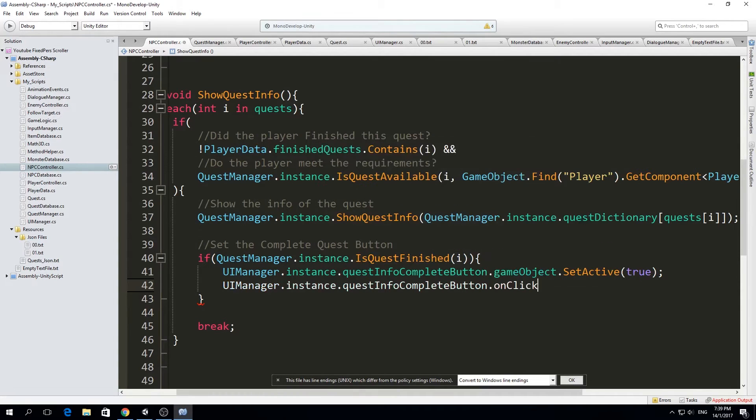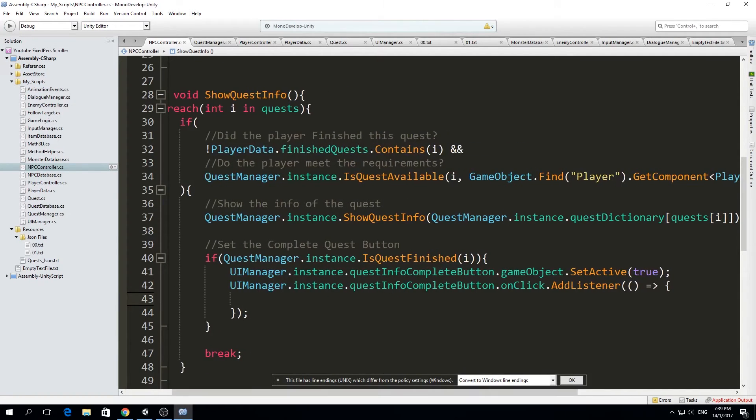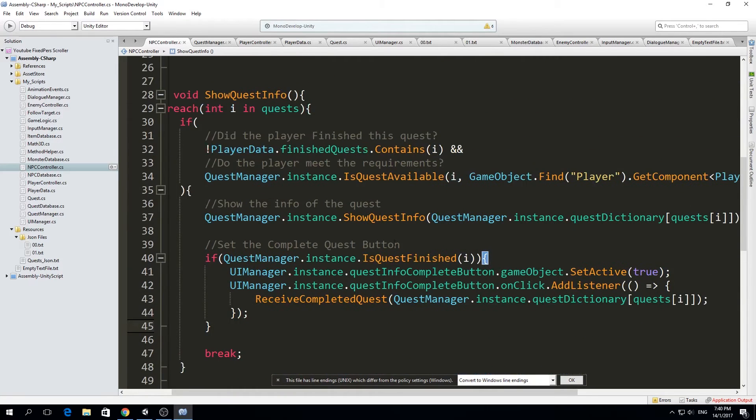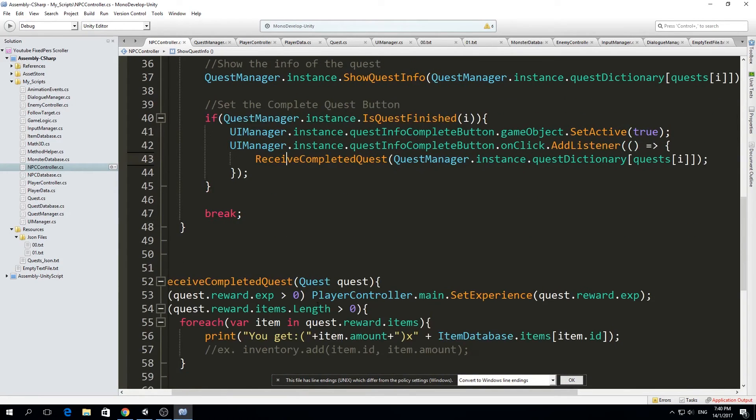We get the button from uiManager.instance, and on onClick we call AddListener. We add an action that calls ReceiveCompletedQuest, passing the quest from questManager.instance.questDictionary with the quest id — just like before when we show the quest info. So now we receive the quest and should get the reward. Let's go try that.